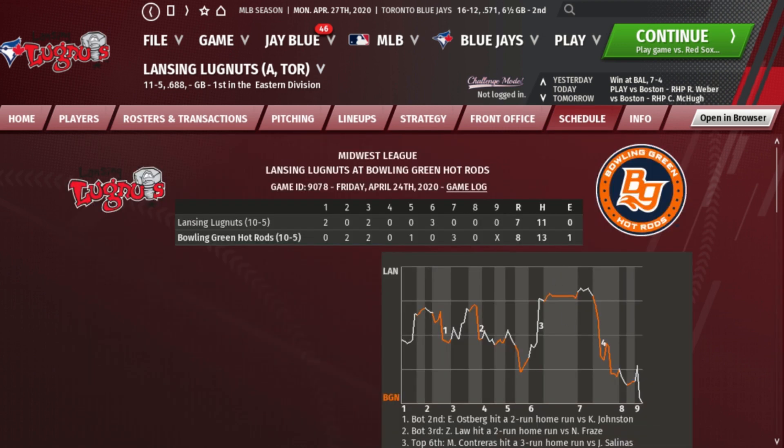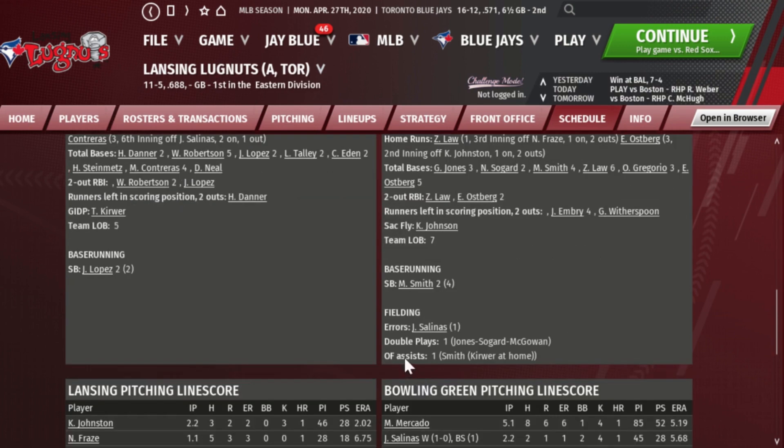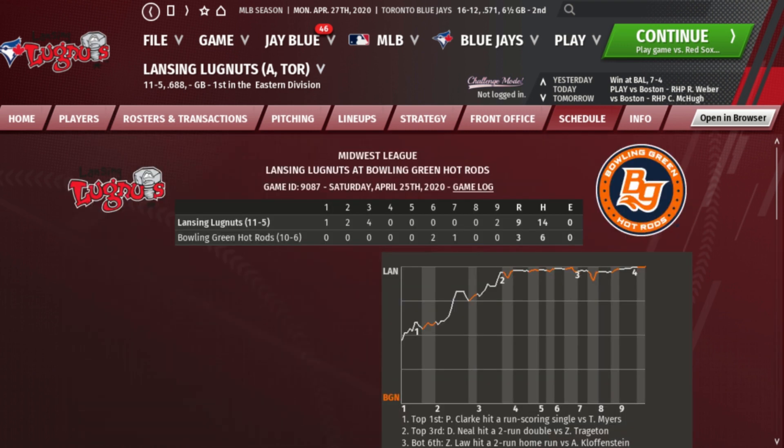In the second game against Bowling Green, the Lugnuts lost 8-7. Contreras hit another home run, and Will Robertson was two for three with a home run and three RBI. Jesus Lopez — now hitting .302, going two for two with two stolen bases — was injured while running the bases. Kyle Johnston left with forearm tendinitis after two and two-thirds innings. In the final game of the week, a 9-3 win on April 25th, Adam Klofenstein got the win going seven innings, three runs, and Parker Karachi struck out three in two innings.